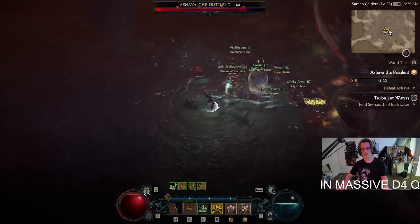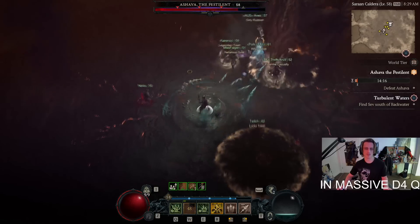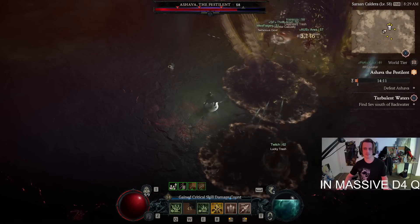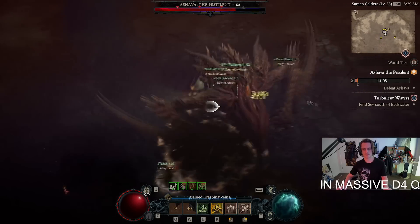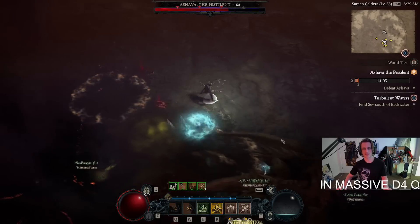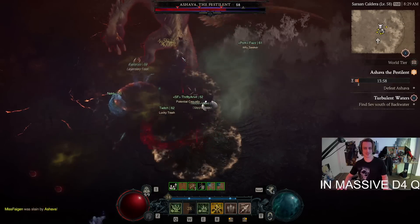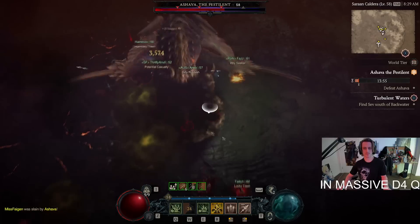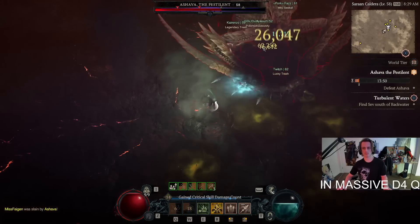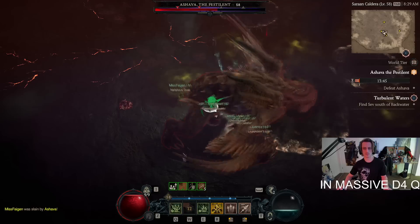It seems like a pretty strong build. It's a Bone Spear Necro — I leveled it from level 1 as Bone Spear all the way. You can pick up a legendary aspect for this build from a dungeon, I think one of the tier 2 dungeons, and it makes your Bone Spear have more splinters on the comeback and do more damage. It makes Bone Spear pretty powerful, and it's not a very gear-intensive build — it requires just one basic legendary aspect from a dungeon.